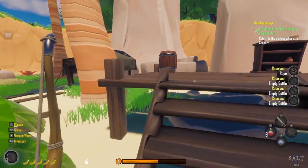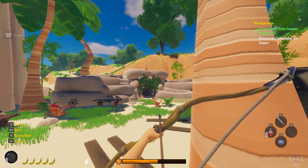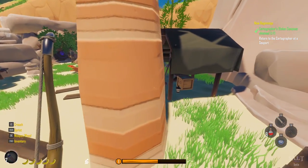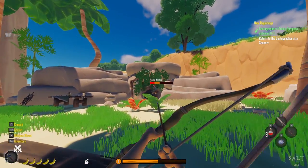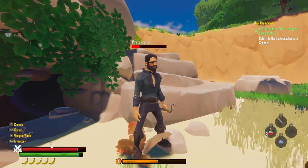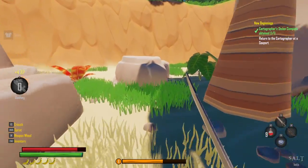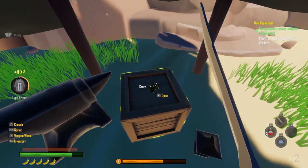That guy looks like he's got a bow — I don't know what this bow's deal is. There we go — got him. Take the bow and the arrows, thank you. It's nice to see someone drop the weapon they were carrying. I was playing another game where I was killing guys with guns and they never dropped any guns.